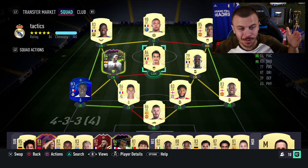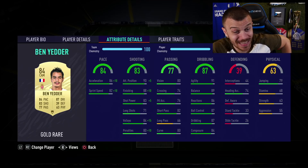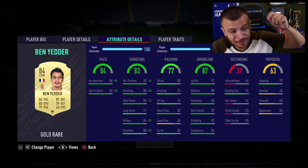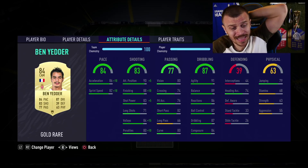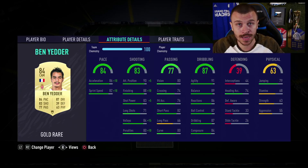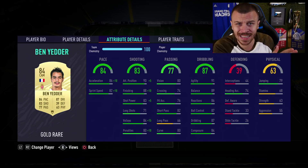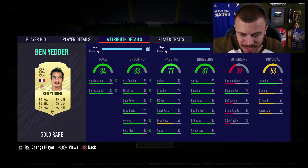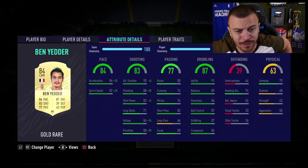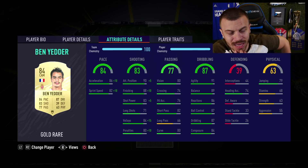Let me show you our upgraded squad and talk about Ben Yedder's stats. He's got 96 acceleration, 92 sprint speed, 98 finishing, 88 shot power, 71 long shots, and 99 volleys — which is absolutely fantastic because I abuse the driven cross from the sideline a lot. Having a player with 99 volleys inside the box is amazing. 90 penalties, 95 attacking position, 91 agility, 89 balance, 86 reactions, 87 ball control, 87 dribbling, 84 composure.